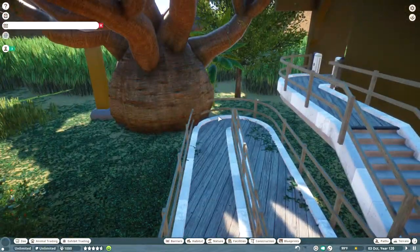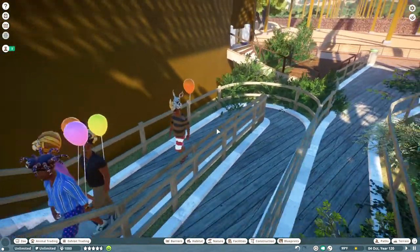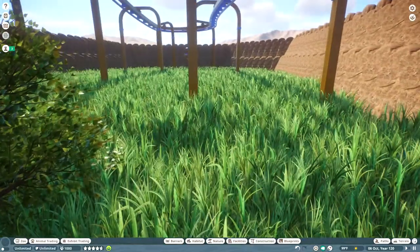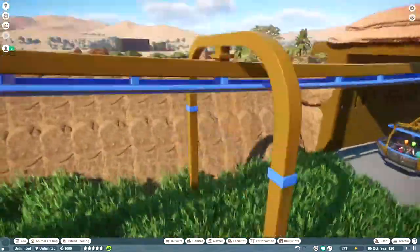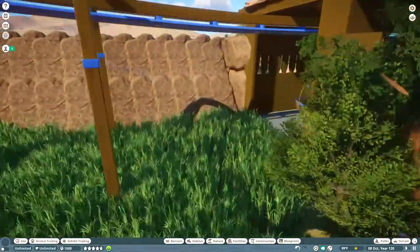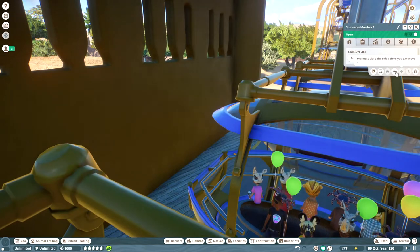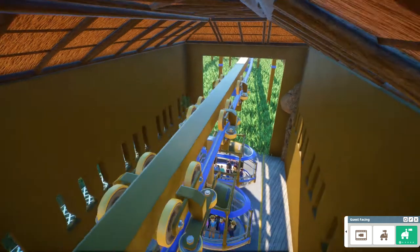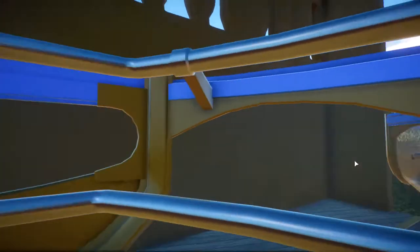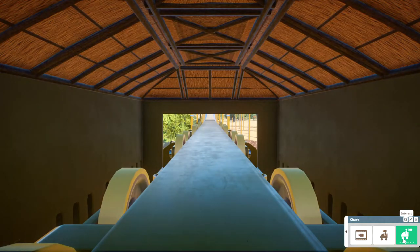There's a big baobab tree - I think that's how you pronounce it at least. Then there's the big feature and I built a rock wall around it just because the zoo wouldn't want you to see the whole thing from there.